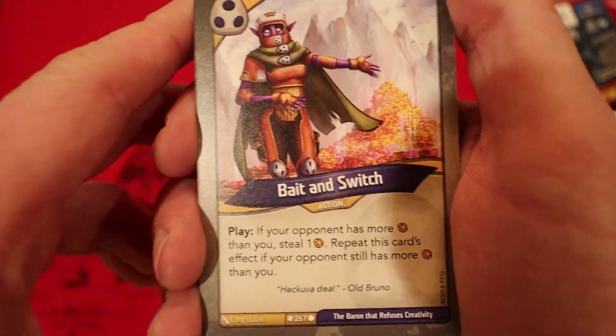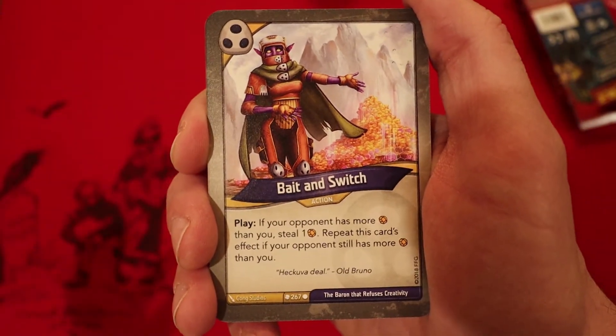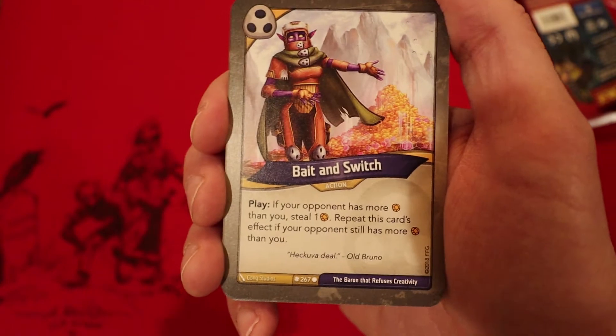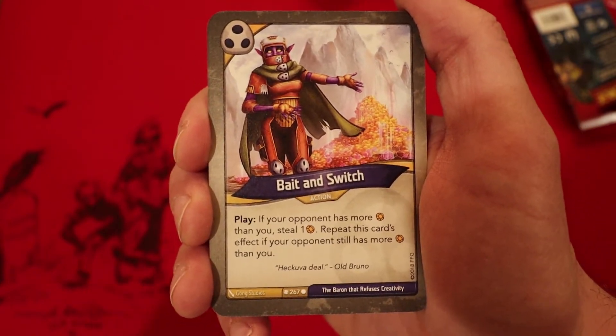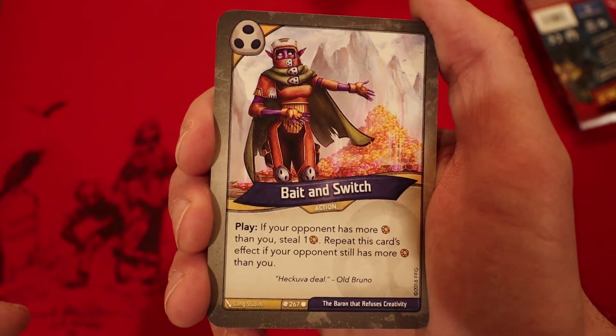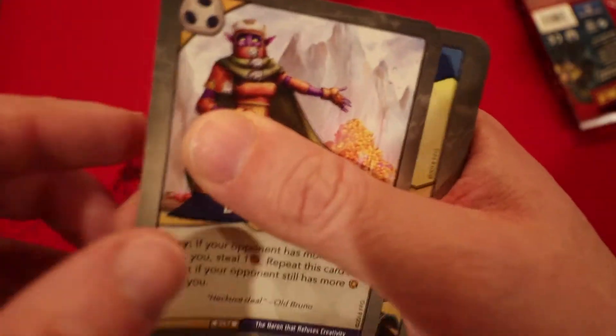And we got the Bait and Switch. Everyone should know what that is if you watch a lot of KeyForge videos. If your opponent has more Amber than you, you get to steal one, and you keep repeating that effect until eventually you have more than your opponent. So that's awesome.